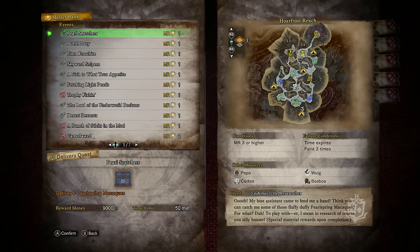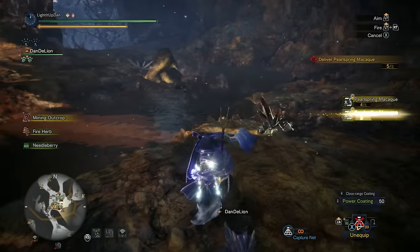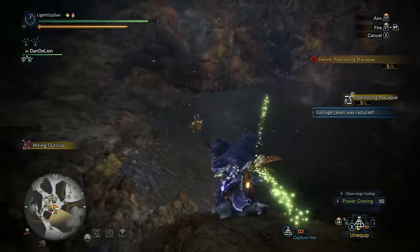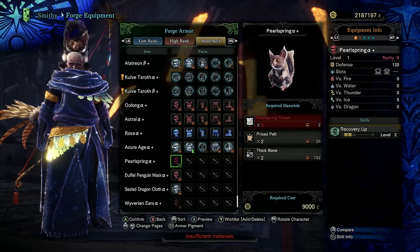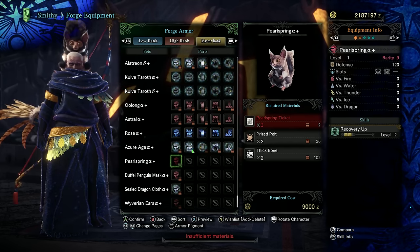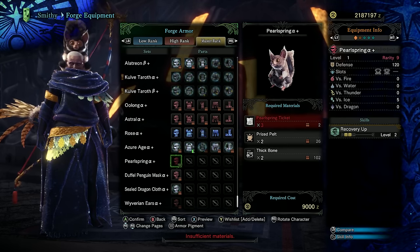Over to master rank with the MR3 event Pearl Snatchers, requiring you to deliver six Pearl Spring macaques in Hoarfrost Reach. Head from one hot spring to the next with your capture net equipped. As soon as you whip out your net, they'll run off, so grab as many as you can before moving to the next hot spring. You'll be rewarded with a Pearl Spring ticket to craft the Pearl Spring Alpha Plus armor — a rarity 9 head armor with a level 2 and level 1 gem slot and two levels of recovery up. Plus, you get a macaque on your head.